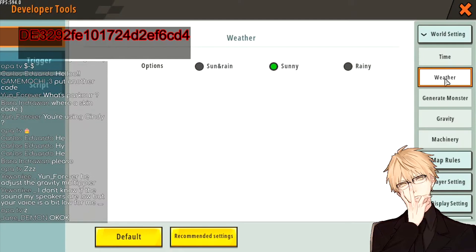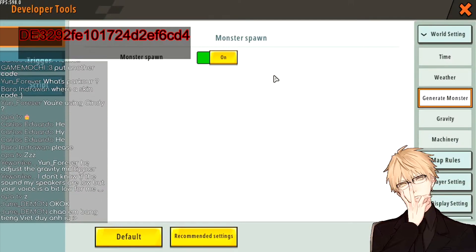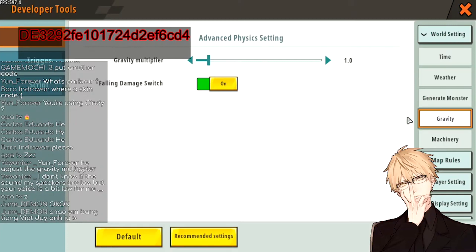Next is the Generate Monster tab. If you followed me from the start of creating the map step you don't have any monsters in the game. If you do have monsters you should just turn it off because for a Paco map you don't want creatures running around — that would be quite confusing for players. For gravity, this is very important. The normal gravity of a map is 1.0.